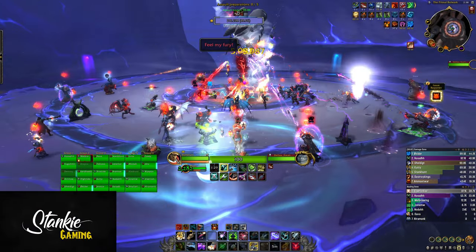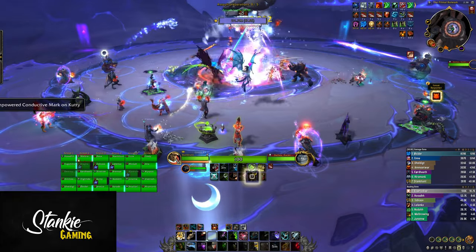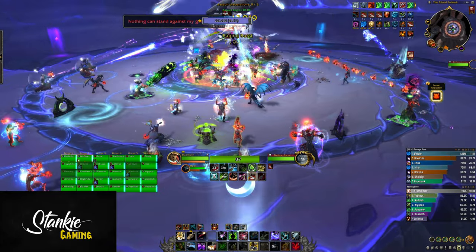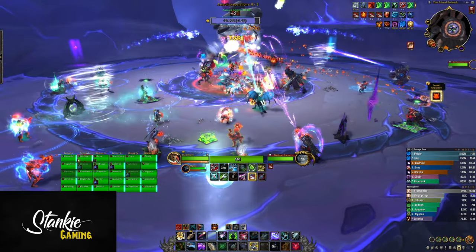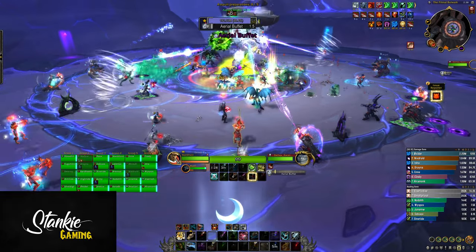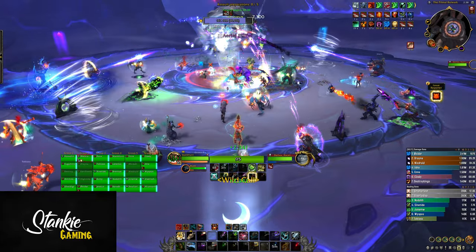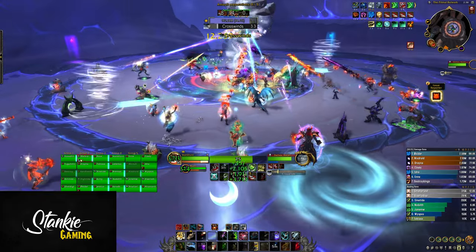Another beautiful day on the Dragonflight beta — we're back with some raid guides and previews. Today we're taking a look at heroic Dathaea Ascended in the new raid Vault of the Incarnates. This is beta testing so a lot of things can change, be added, or scrapped altogether. This fight kind of blew me away — Dathaea Ascended now has the power to push people away.